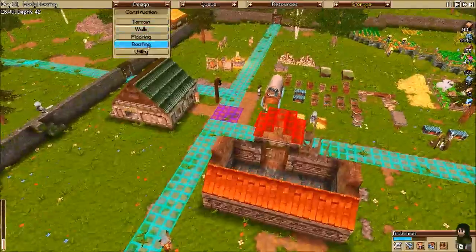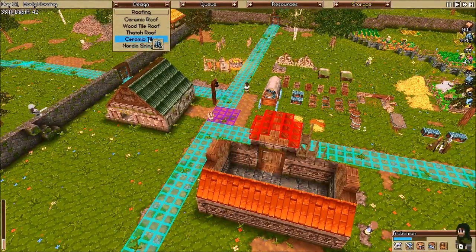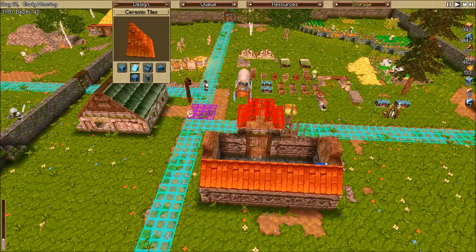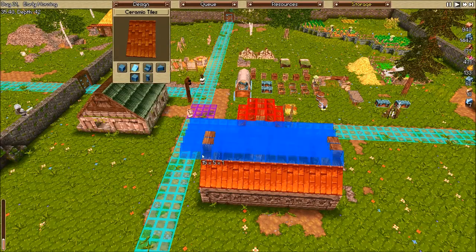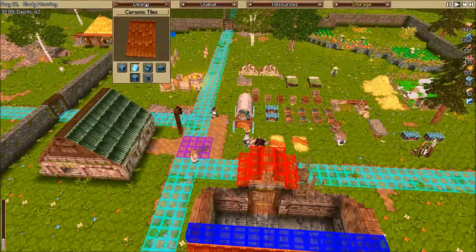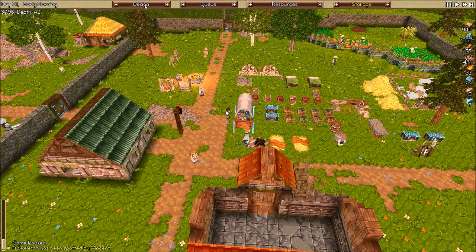I'm going to do a little more work here on the roof. These ceramic tiles look very nice, and luckily they only cost normal stone, not brick or anything — so that's really good.